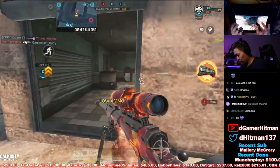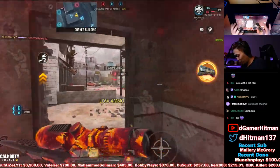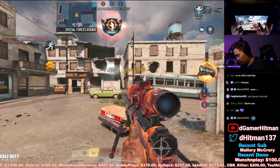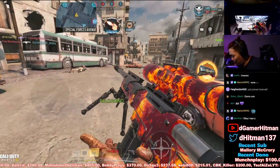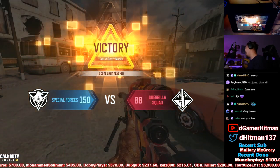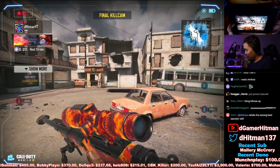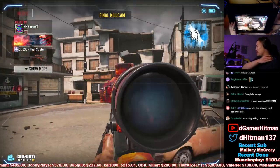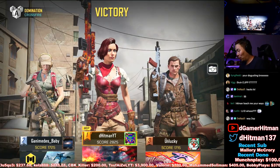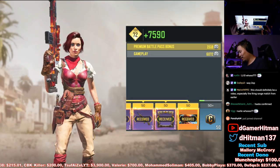Okay, one shot one kill! Oh my god — one in the chamber, chat, one in the chamber. Let me get his last kill. Oh my god. Okay, all right. Who — why am I so good with a sniper right now? I decided to use a sniper and this is what happens.